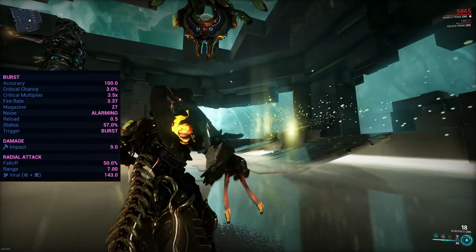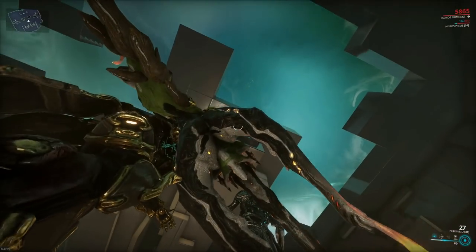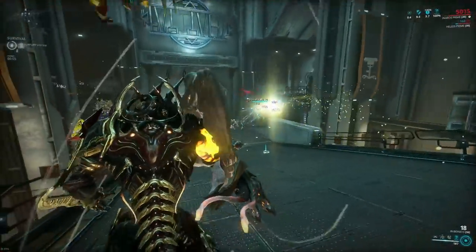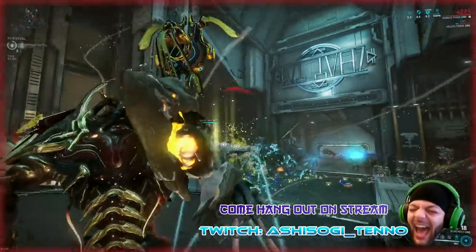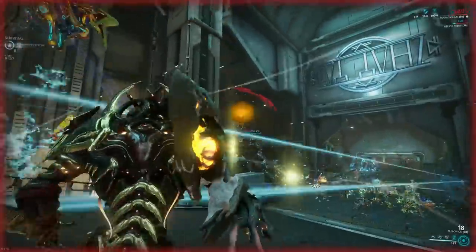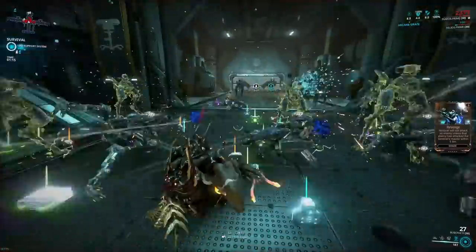What's sexy about this is that it deals viral damage. In a perfect world, one may conclude that it would be tactically clever to first prime enemies with viral using the alt fire grenades, then finish them off with primary fire and those high crits. Well, no — not really. Not because it doesn't work, but because it won't matter. The alt fire grenades will not only constantly proc their own viral, but also anything else you have modified on the primary fire, meaning you effectively never need to use primary fire at all.